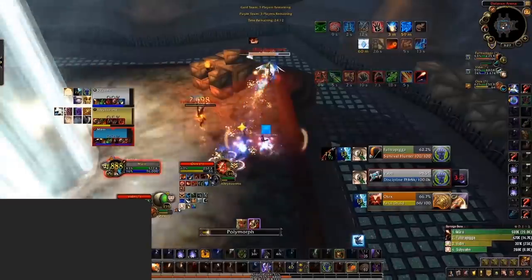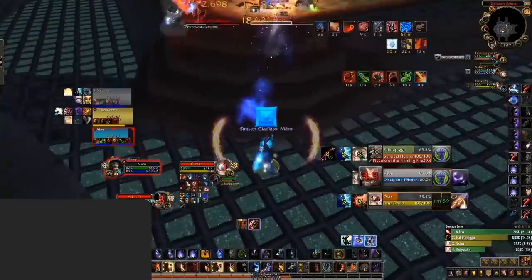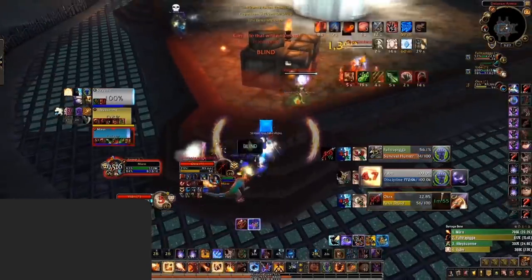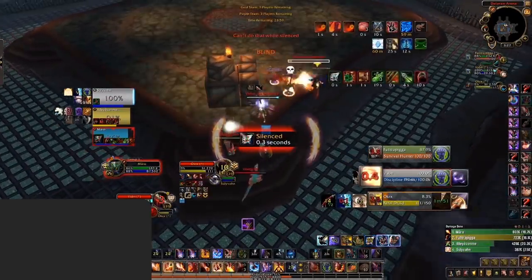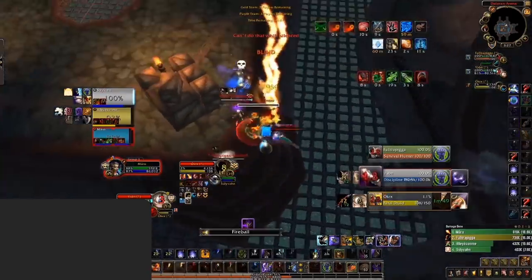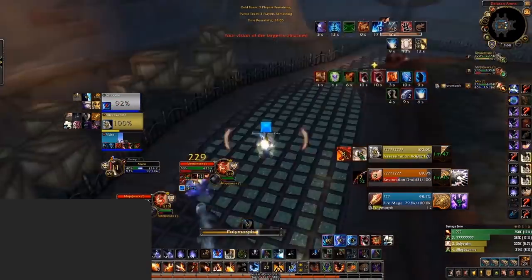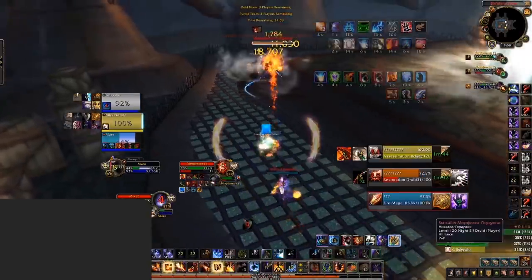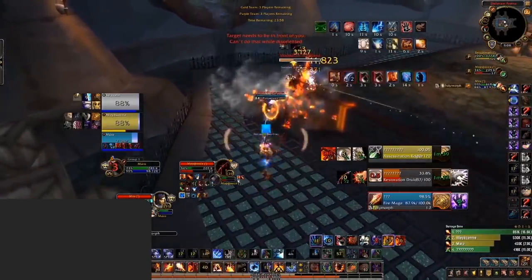Secondly, have some form of crowd control on the enemy healer — a Sheep, Counterspell, or CC from your team. Popping cooldowns without any CC on the healer will allow them to heal through the damage or trade their own defensive cooldowns. In the scenario where you're going healer, this still applies — CC the DPS first before popping offensive cooldowns. This stops them from peeling or using externals like Anti-Magic Zone, Darkness, or Void Shift.